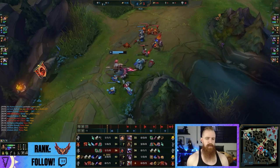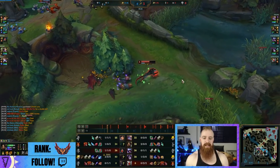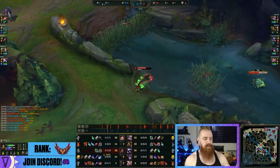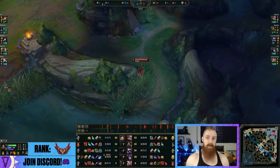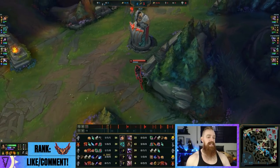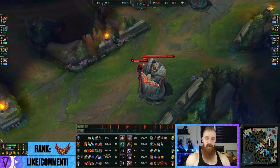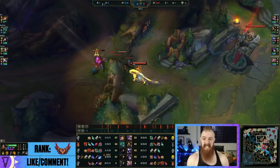And now we can steal this Raptor camp because we saw the Hecarim topside. So from Nidalee's perspective you're seeing the difficulties of being Nidalee versus Hecarim in this particular meta - how easy it is for Hecarim to literally full clear even if it's slower than you, to gank bot lane, to clean up mid lane, to clean up top lane, to take a Grump and gank top lane again. Four times he's now shown and four times he's had success. That's huge.